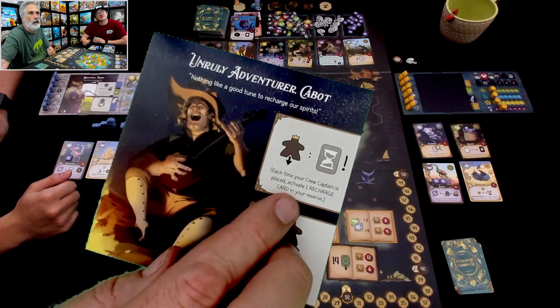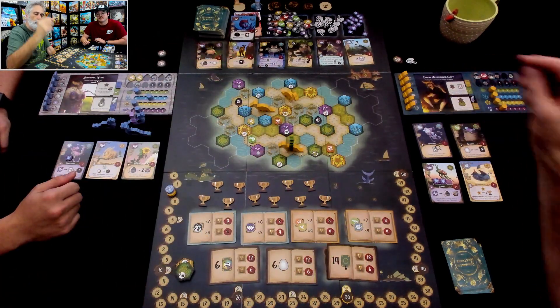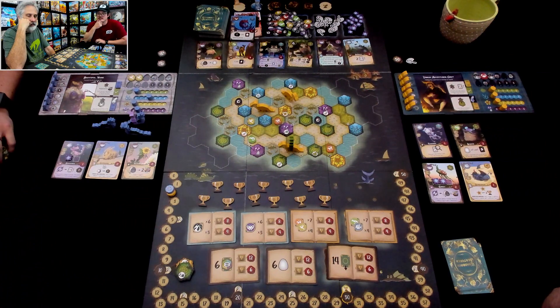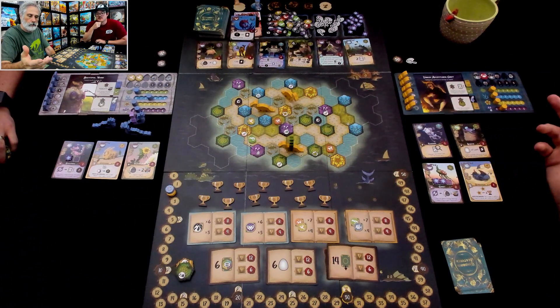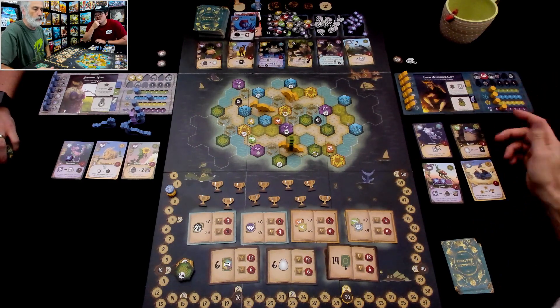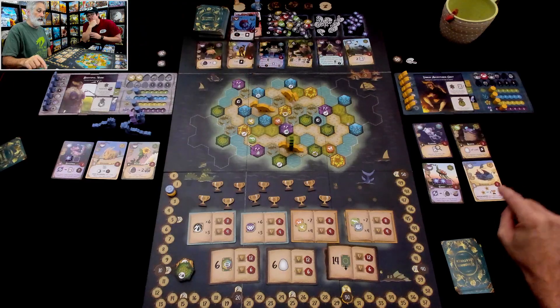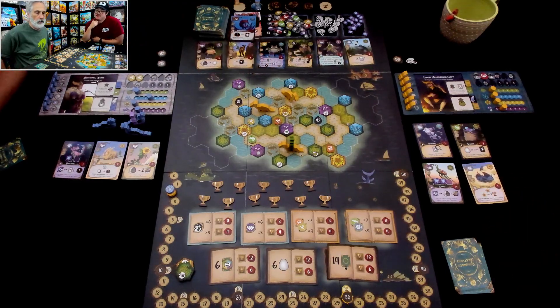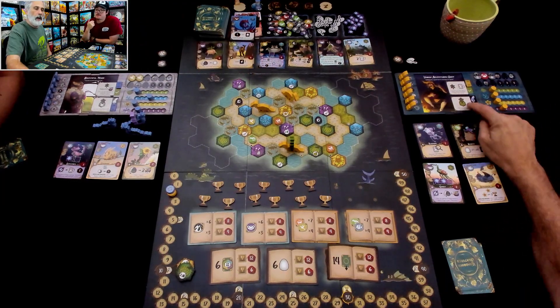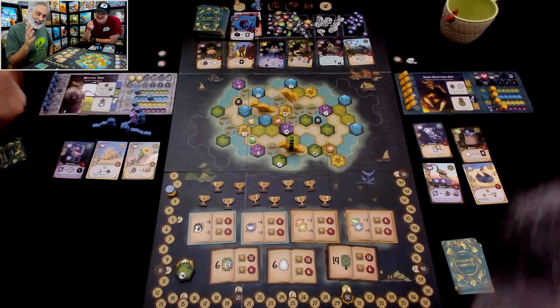I didn't have a recharge card in play until just recently. But I've got that power in the future — when this captain gets placed, I get to activate the Cloud Wharf. And this is going to pay out — well, I need a second achievement before this will really start paying out. And my other unlock — how did I get this one? By achieving an achievement. So I get to unlock it. I'm very excited.